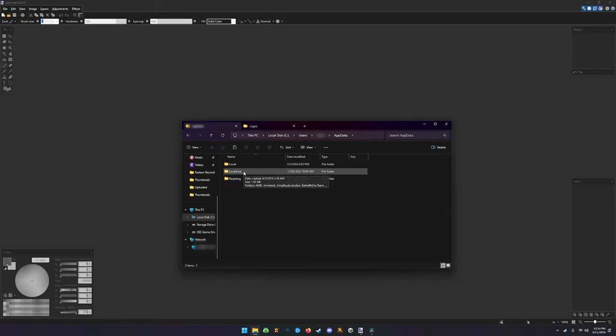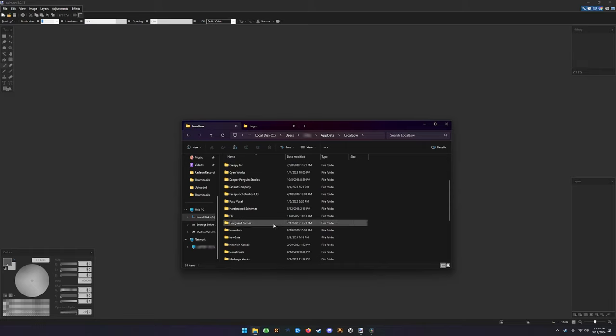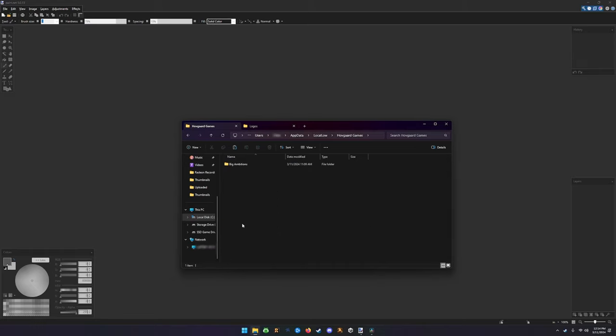Then go to AppData, then Local Low, and scroll down until you see Hub Guard Games, then Big Ambitions, then Save Games. We're in EA.4 currently, so I'll be checking that one.